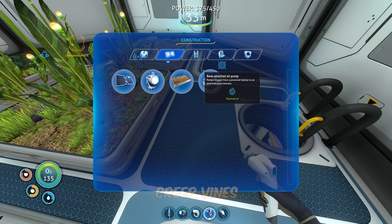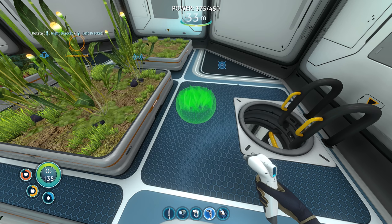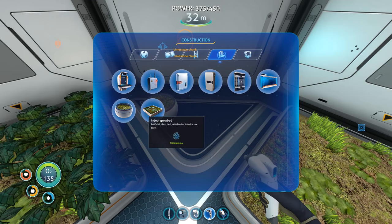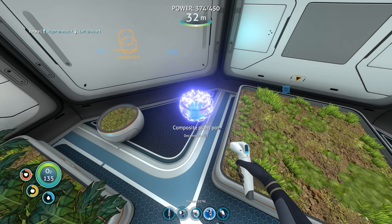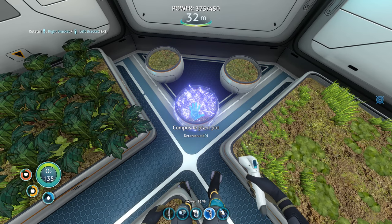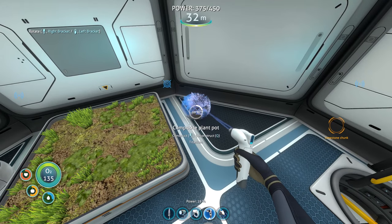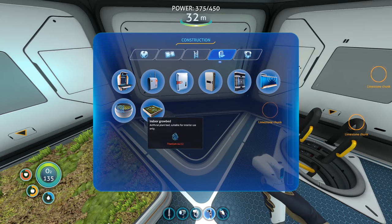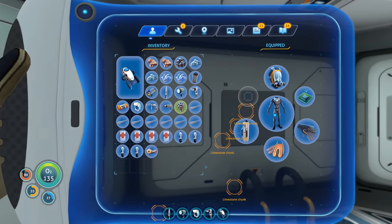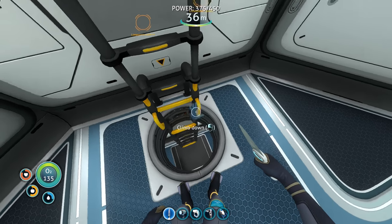I didn't even think about this, but maybe we can use the exterior grow bed underwater and then use seeds of the writhing weeds and kelp things, so we could grow those instead of having to go over there and risk getting stalked. We just need two titanium to make one plant pot, which can hold four marble melon plants or one chinese potato plant. Look at all those marble melons! If I ever run out of food I just come up here. Oh, I ran out of titanium — my inventory is full of stalker teeth.